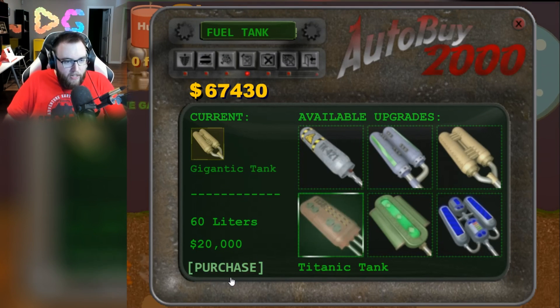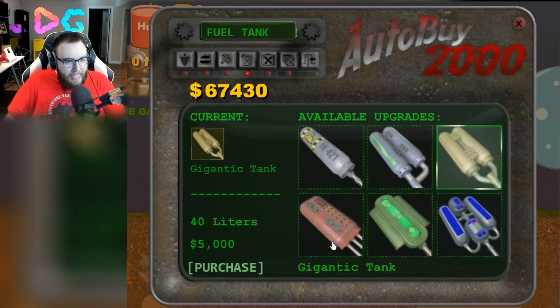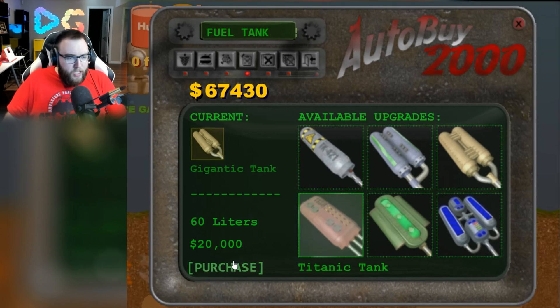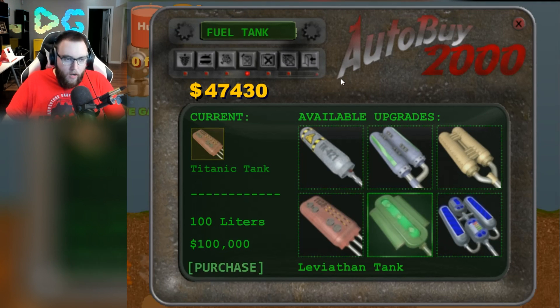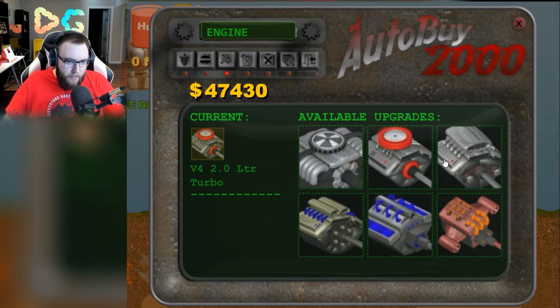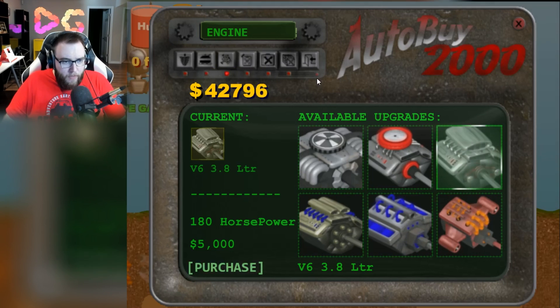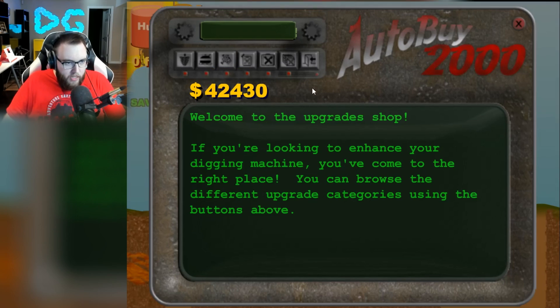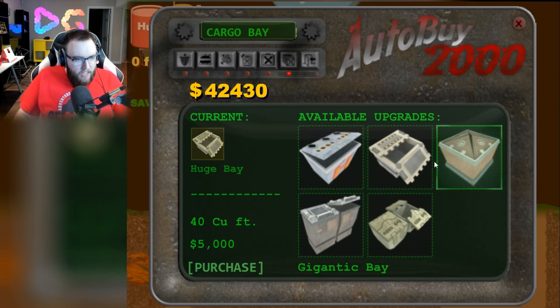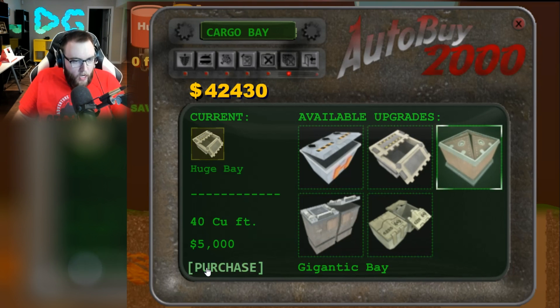Now we are definitely going to upgrade to this gigantic tank. What do we currently have — 40 liters? That's going to give us 33 more percent fuel, which is really good. Actually, how much is the next one? 100,000 — that's a little bit too high for me. I'm going to upgrade my engine, because that's dirt cheap to do. You know what might be smart? Let's upgrade our storage bay.